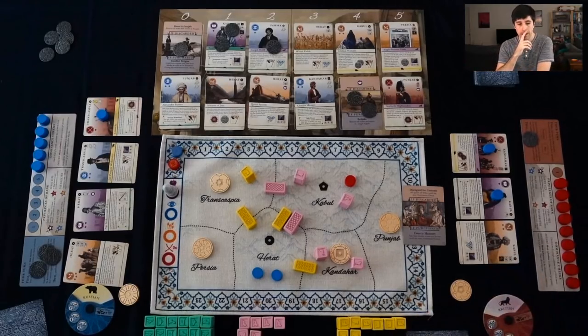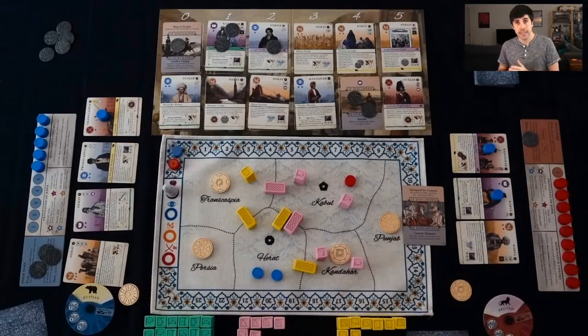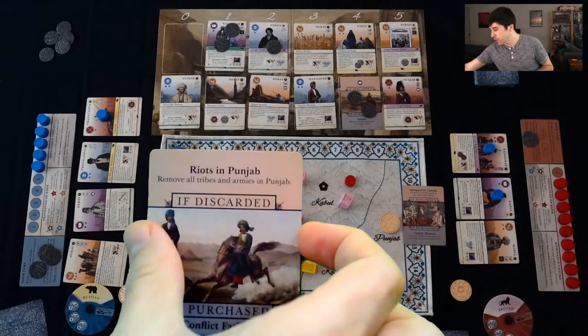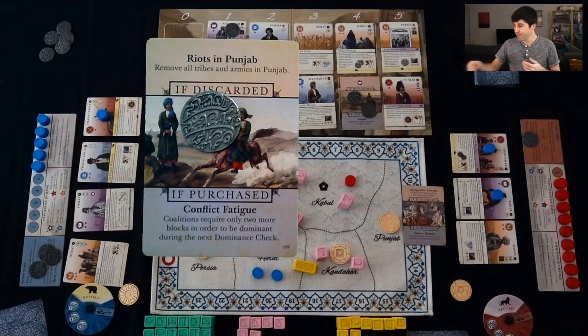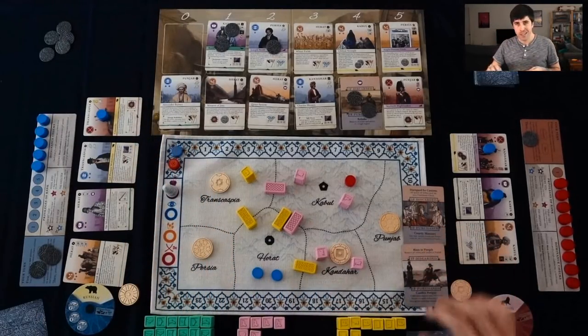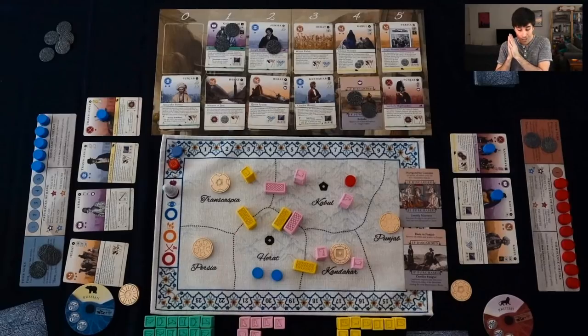Going back to right brain — I'm looking at this event card because it has reached the end of the market. If no one buys it, it is going to be discarded, which means all tribes and armies in Punjab are going to be destroyed. There are none at the moment, so that's not really a big deal. But I do like the bottom side: coalitions require only two more blocks in order to be dominant. We've seen that Russia is trying to fight back on dominance, so I think that's going to be a good card. Right brain is going to grab it. The British troops are dominant because it's six to four, so as soon as a dominance check card comes up, I might want to buy it. I've got one more action — I'm going to start moving troops. I'm going to use my Kandahar ability.